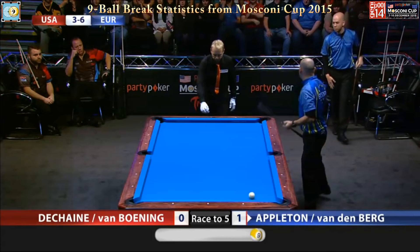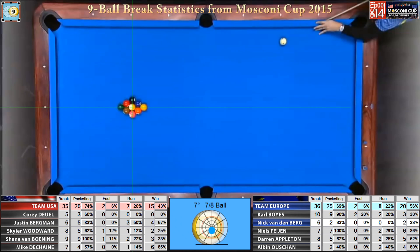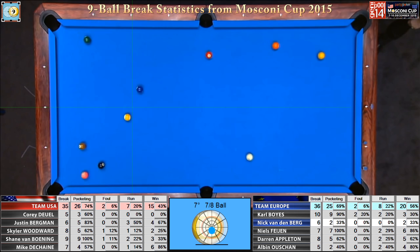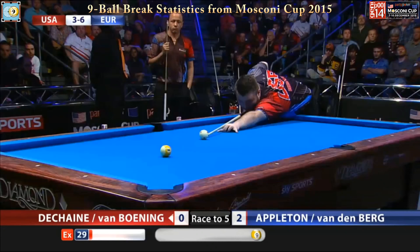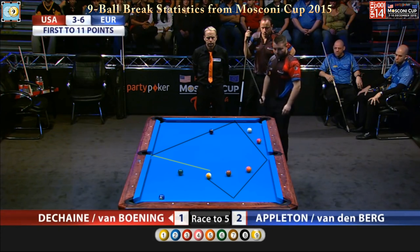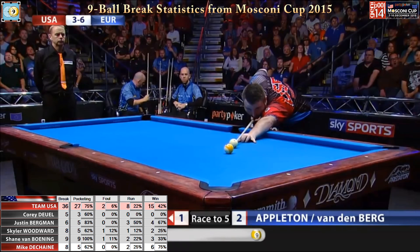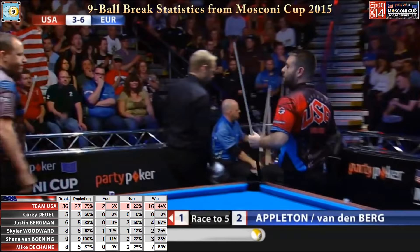You just have to take every match as it comes. Here's the nine ball down for a two-to-nothing lead. One ball misses the side pocket and this is going to be a dry break — at least America has an opportunity. Job done. America. Ball's down. Shot at the two. Balls falling everywhere — there goes the five. Last ball ends — the eight ball. Yeah, this could be a confidence builder. Mike DeShane puts away the second nine ball.